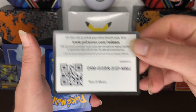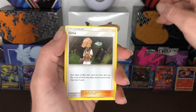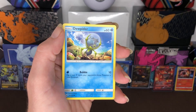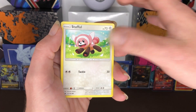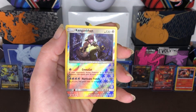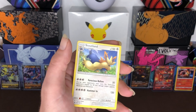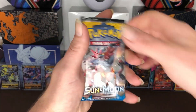Code card for y'all guys. Three to the front. We got Llama, Hypno, Toucannon, Dewgong, Eevee, Stufful, Litten, Torchic. Our Reverse holo is a Kangaskhan and our Rare is Stoutland non-holo again. And our Energy and our next pack.